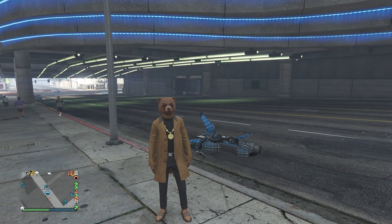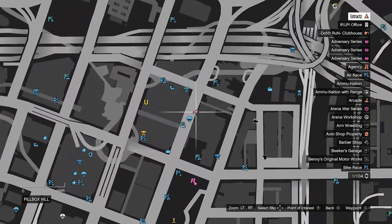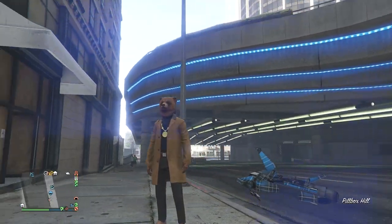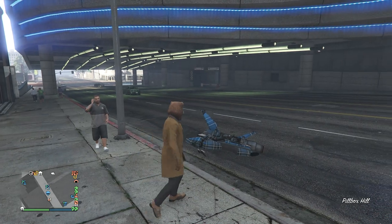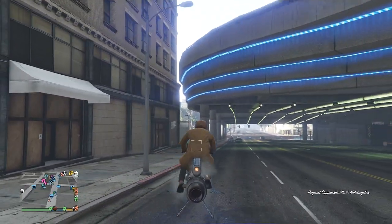For the first wall breach you'll need an Oppressor Mark 2. Head over to this location on the map right behind the IAA building. Once you get here, look for the bridge with the blue underglowing lights, then get on your Oppressor Mark 2.